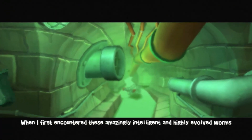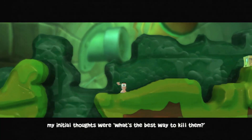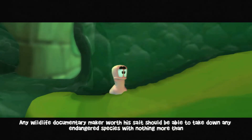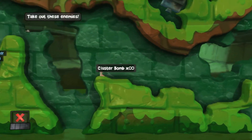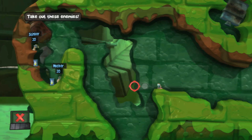When I first encountered these amazingly intelligent and highly evolved worms, my initial thoughts were: what's the best way to kill them? 'Don't eat that turkey, you'll get worms.' Ralphie's mom says that to his dad on Christmas morning, but if these are the worms she's talking about, it'd be a delightful little surprise on Christmas morning. After you open all your presents, this thing drops into your lap? It'd be like Second Christmas.